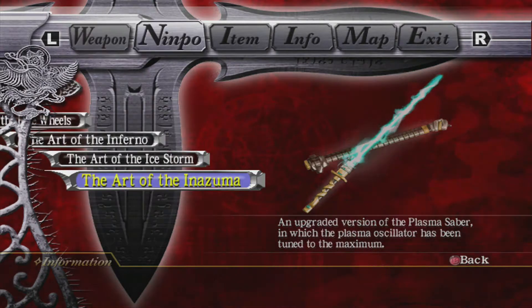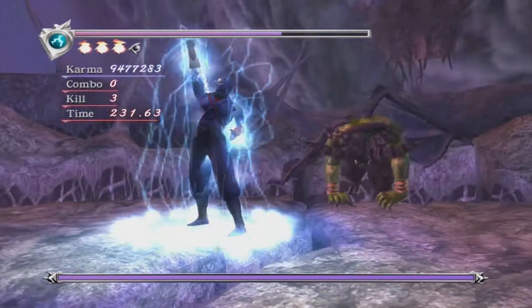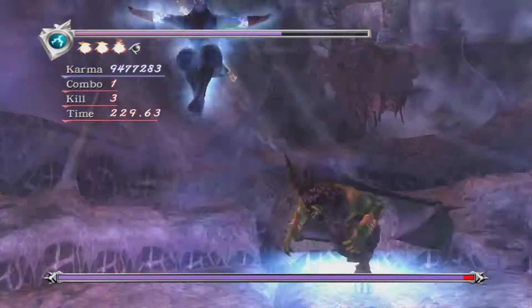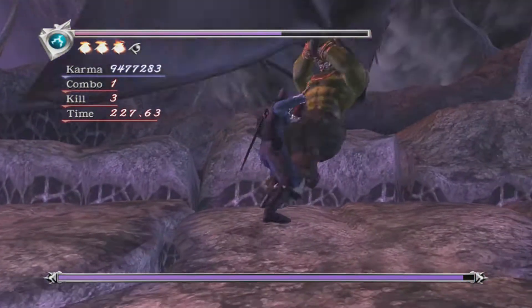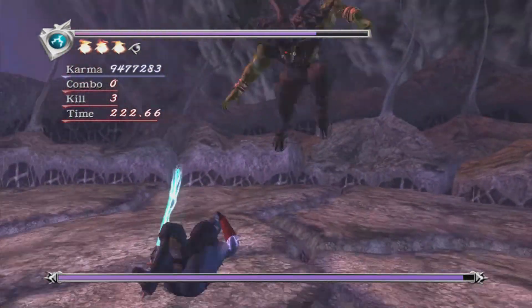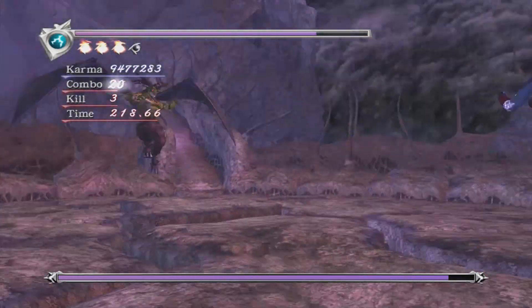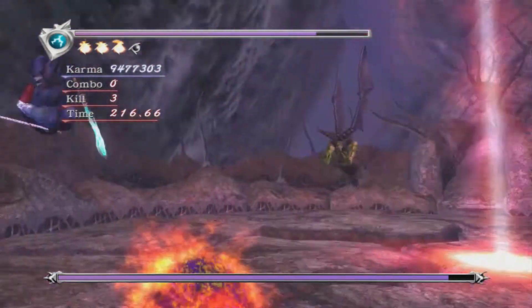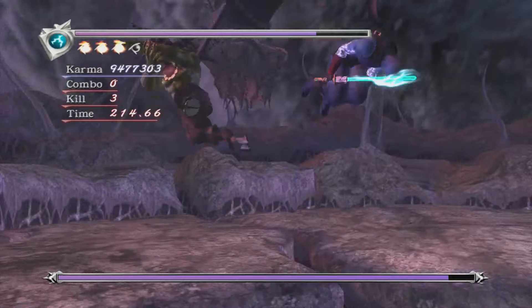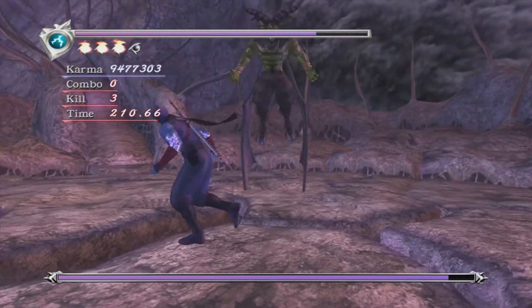There's a really cheap exploit you can do here: when he does his dive bomb, just do an Izuma — I did mine too late — and it will stun-lock him with X, X, Y / X, X, Y / X, X, Y. You can just keep doing that string over and over again. I wouldn't really recommend it though, because you'll never learn how to fight this boss properly.